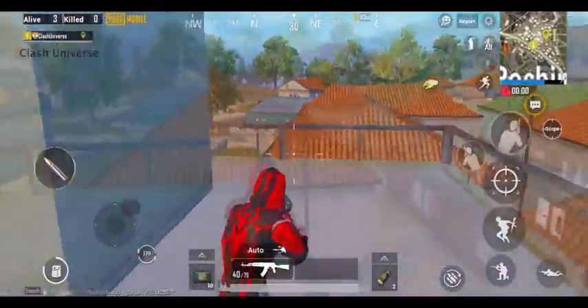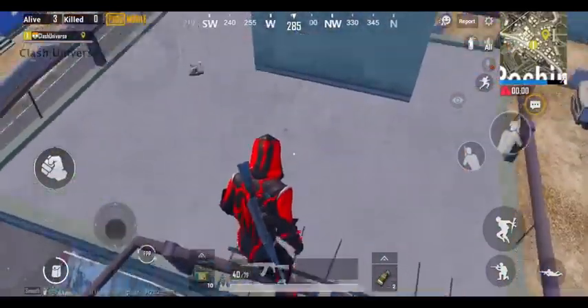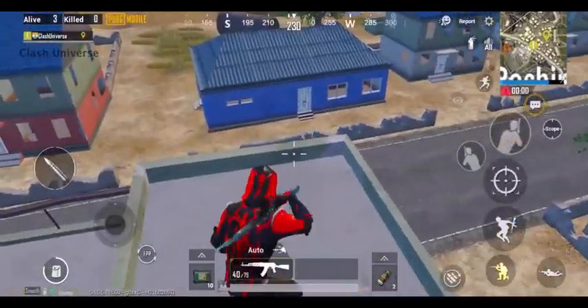If you're on the terrace of a triple story building, just jump onto this railing and climb this fence. Now go back a bit and jump towards the roof in this manner. You can get a very good view from the top and spot the enemies easily.